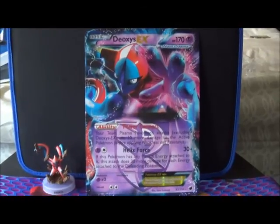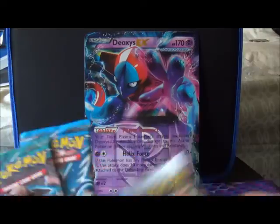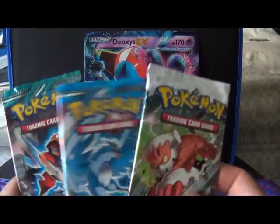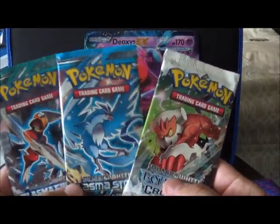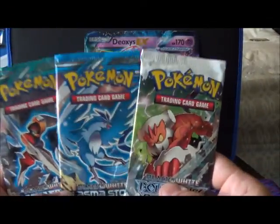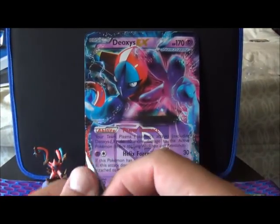I'm going to move the camera down so you get to see Deoxys in all his glory. Can't wait for the Deoxys tins — those things are going to be sexy. So we got a Platinum Storm, Platinum Freeze, and a Boundary's Cross. Three different types of sets in a box, all of them currently legal. There's some smartness going on there.